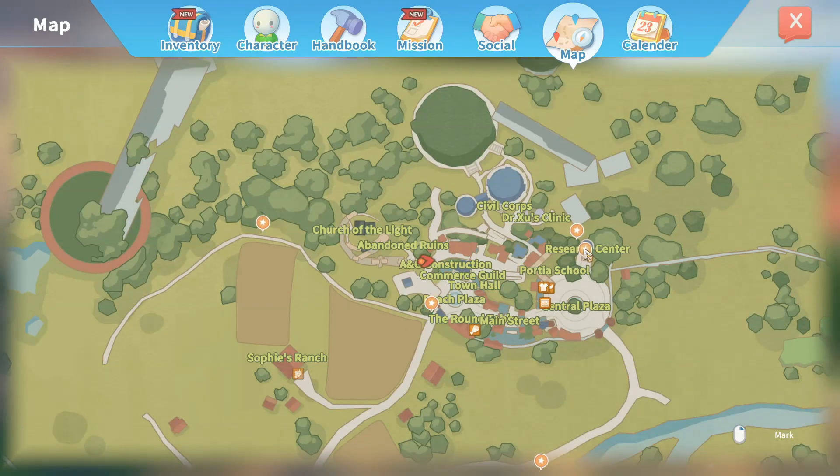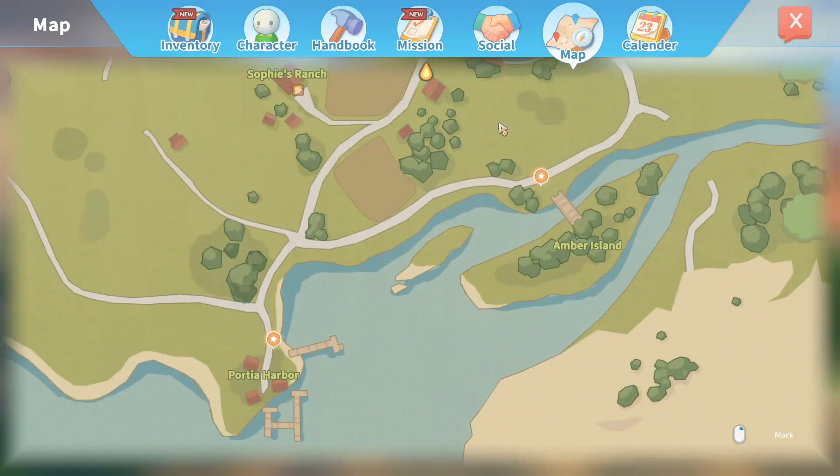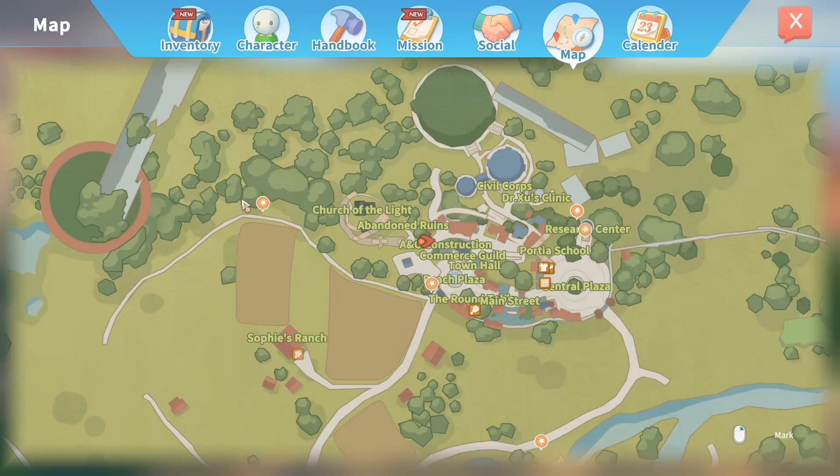All right, so what do we got here? There's that, that, and that. These are going to be our stops, I assume. We have the harbor, the island... I don't know what's back there. Oh maybe that's the ruins, and then the last one is at the tree farm, it looks like.